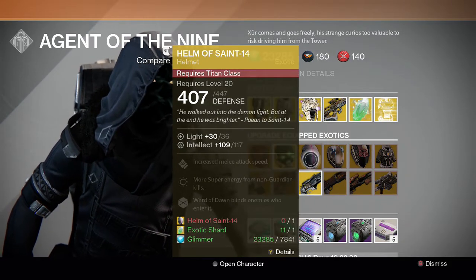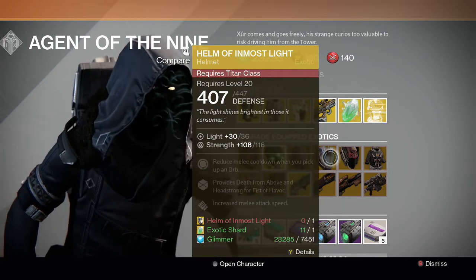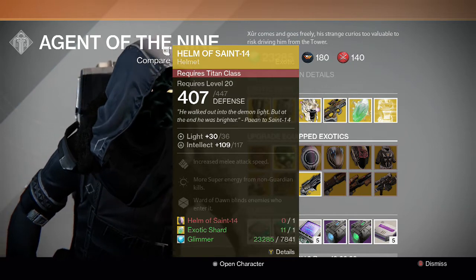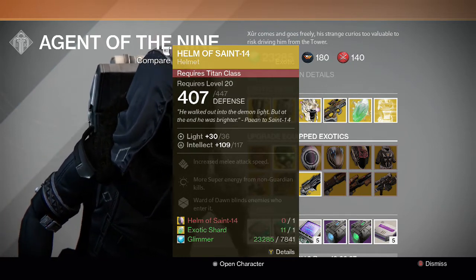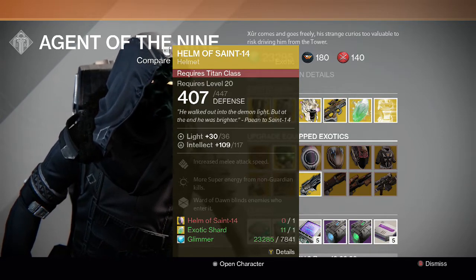For the Titan, we have Helm of Saint-14 and Helm of Inmost Light. I recommend Saint-14 over Inmost Light because Saint-14 is the best Titan PVE helmet — it's even useful in PVP as well since you can blind enemies, but it's mostly useful in PVE.